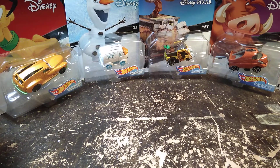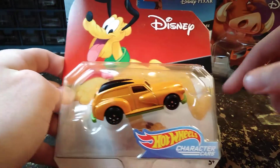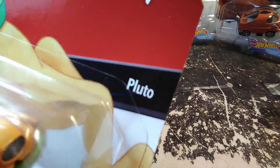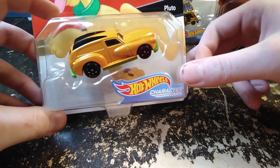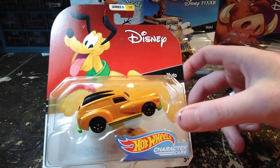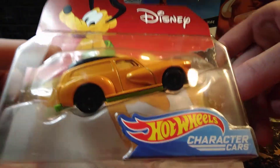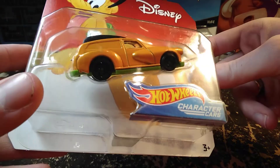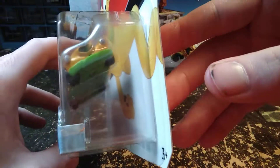We'll probably start with Pluto here. Before anyone says they didn't give him a tail on the graphic, they did — it's just hard to see on camera. There you can kind of see it; he's got a tail, just can't see it because of the black. Obviously this is Pluto, and then this is the character car for Pluto. I can't think of the word I'm looking for — I'll come up with it — but anyway, just kind of a cool looking car.